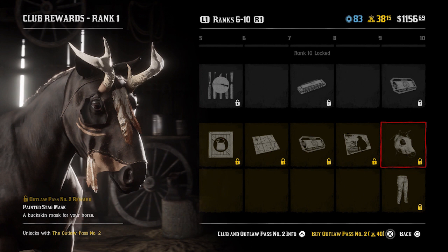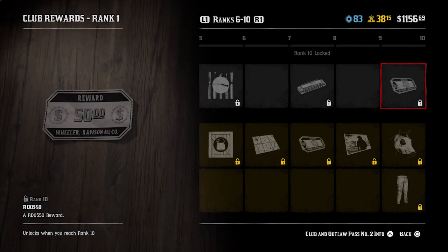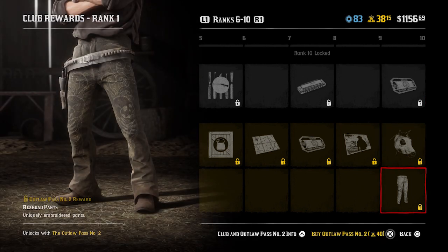Moving on to rank 10 - the Painted Stag Mask. Yeah, I like this one, very cool at rank number 10. Alongside that you get a $50 reward and Rex Road pants, which also look very good.